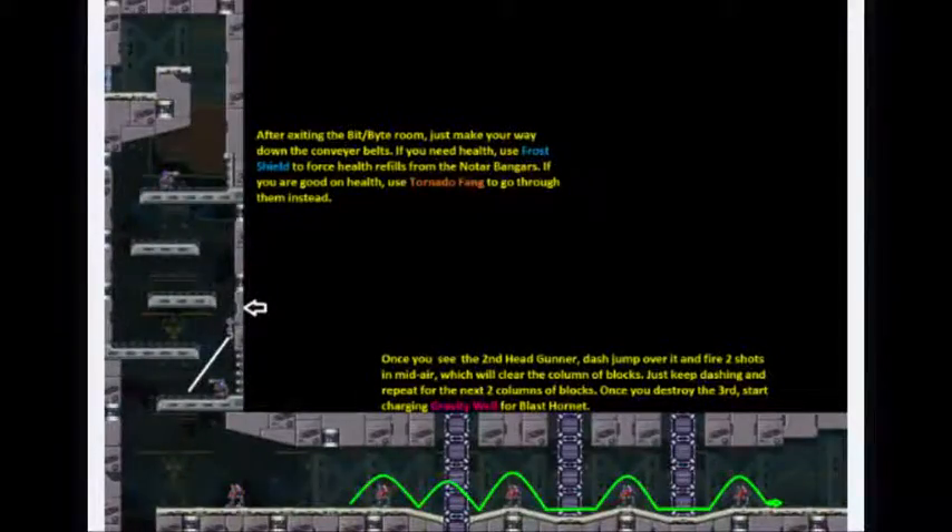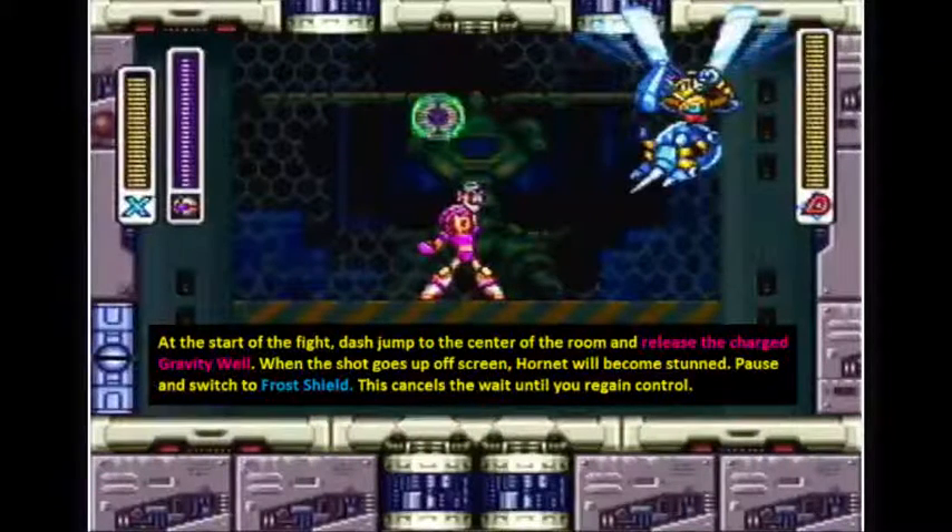Now for the Hornet fight. The Hornet fight can be technical if you decide to go for the most optimal strat, and if you fail it you stand to lose time. At the start of the fight, we're going to dash jump to the center of the room and release the charge. Hornet's going to get ready to attack, but this charged Gravity Well is going to stun him before he can move.